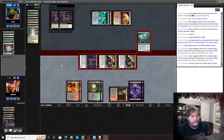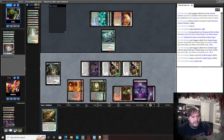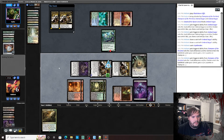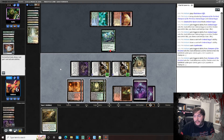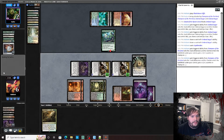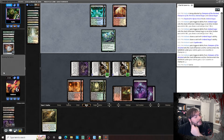Assassin's Trophy, Crypt Breaker, grow the team. What do I do — do I give him another shot? Pass the turn, see what he does. If he has a Titan, blow up the Dryad.